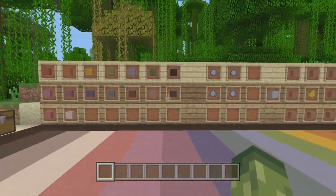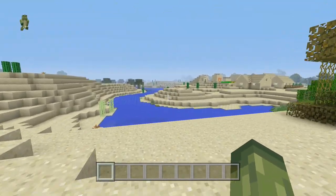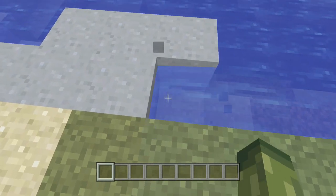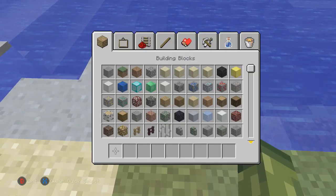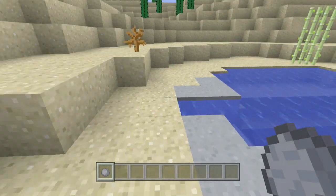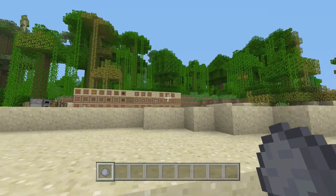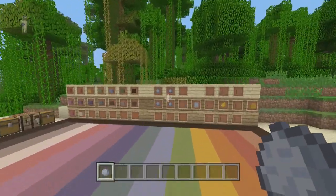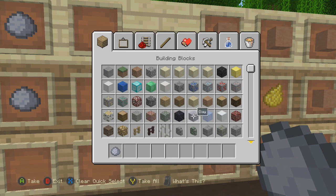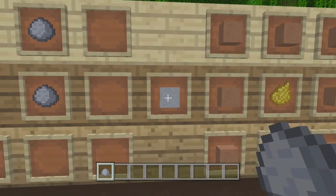I'm going to show you basically how it works. This is normal clay that you get in the game — for example, by a water side. When you break it in survival, it then turns into clay balls, which is what we placed in the item frame over there. Once you've collected enough of that, you turn it into a clay block using a crafting bench.